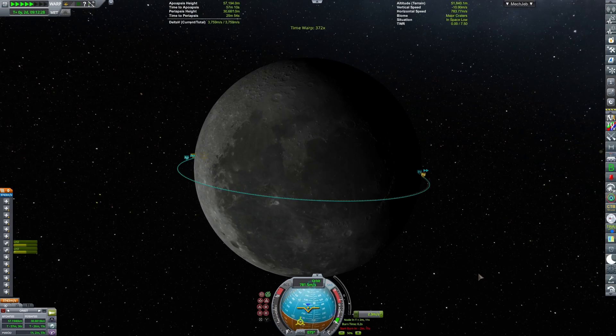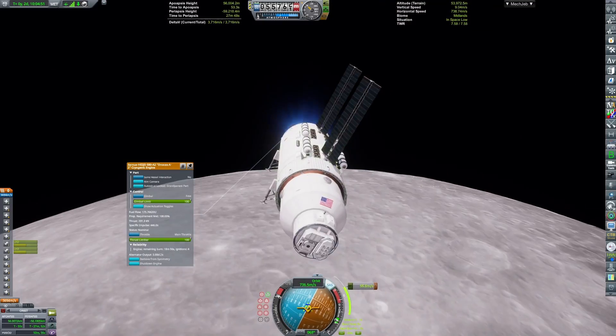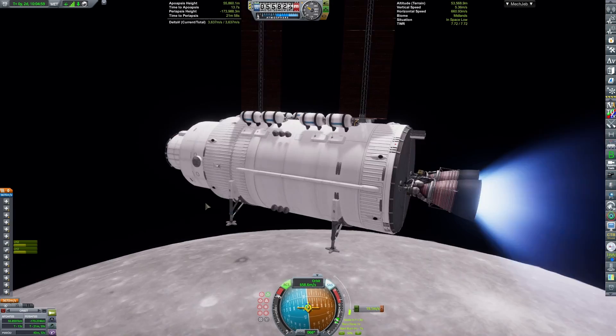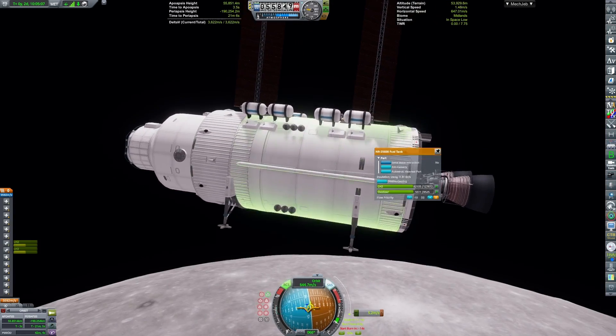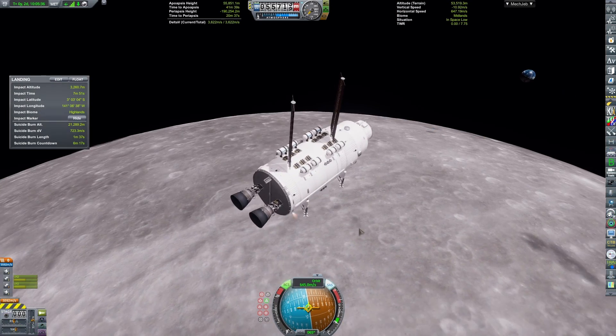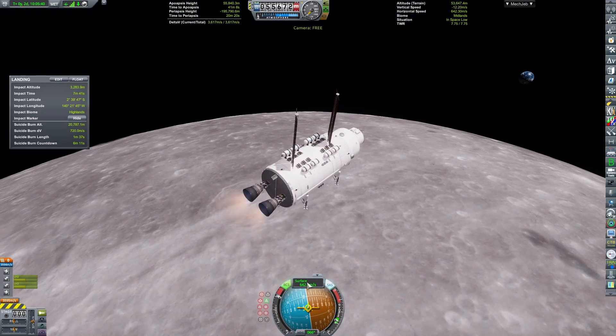Nothing much to comment on here as all of this is fairly normal. I'm trying to conserve ignitions on the J2 engines we're using for this stage. Yes, I'm using these cryogenic engines. And since we have enough electricity production to prevent the fuel from boiling off — cryogenic tanks allow you to just activate cooling on any cryogenic fuel tank.